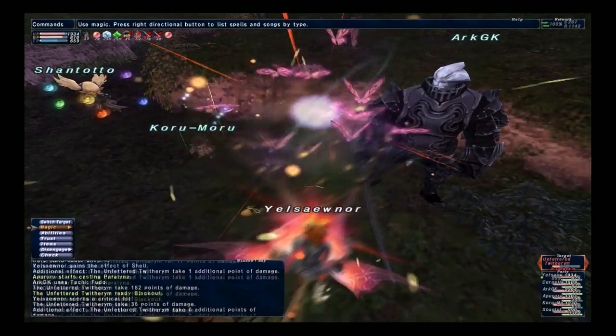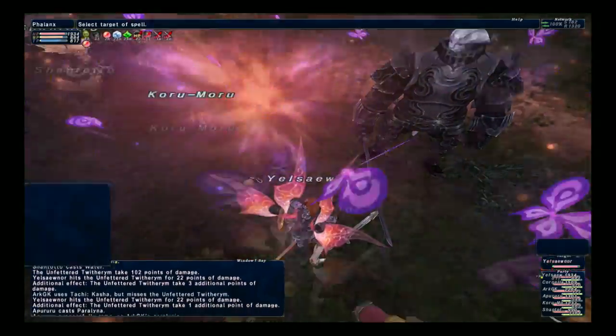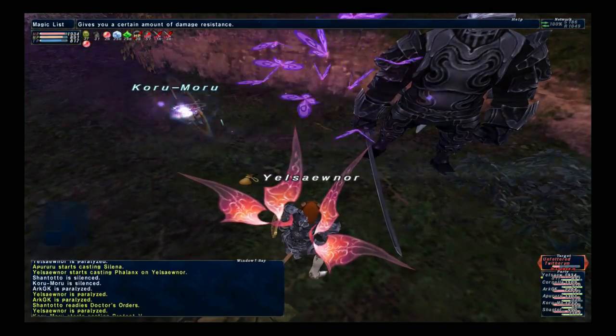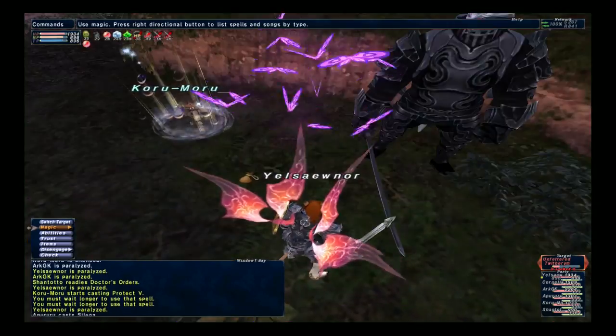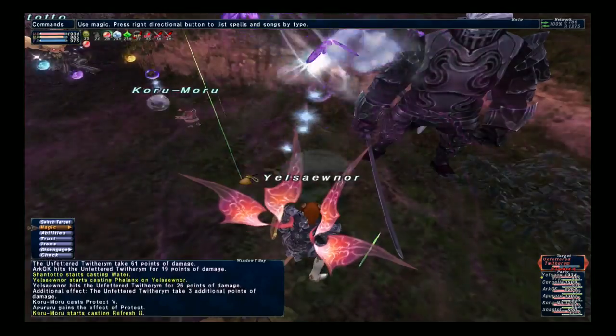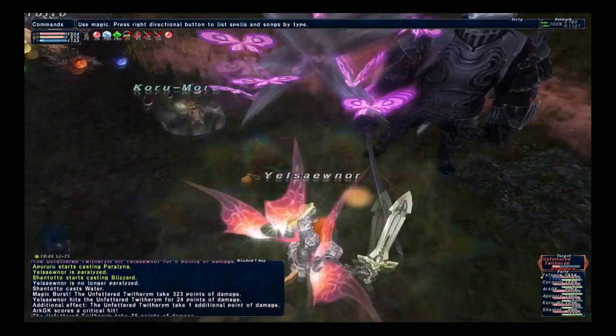To break the damage reduction, you need to do a certain skill chain and it's going to be random which element skill chain you need to do. The best thing to do to try and break it is either use light or darkness. If you do light and it still has the damage taken reduction, then just do darkness — considering it contains all the elements, it'll knock the effect off.